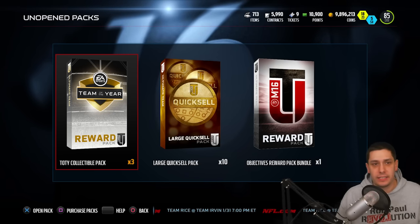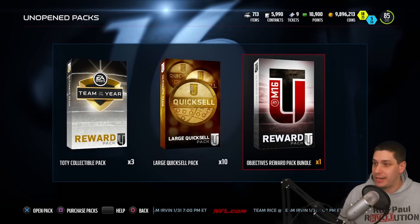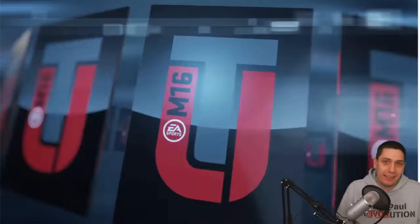Let's see here — the Steelers at Seahawks and Panthers at Giants, those two are both worth like 90k right now. So hopefully we pull one of those. Let's start off though with the objective reward pack.